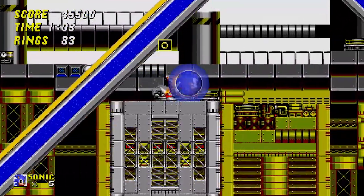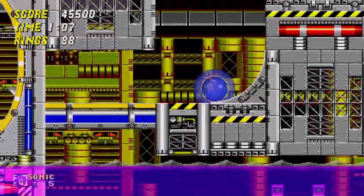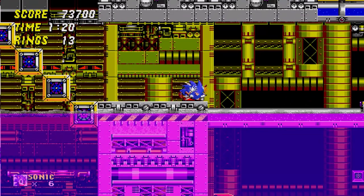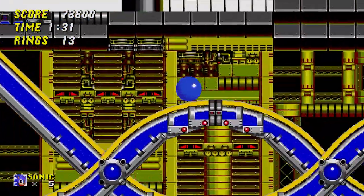This zone also marks the first experience of the dash panel, which helps Sonic gain even more tremendous speed when making contact. Act 2 features a long pool of pink chemicals in the lower section, which behaves the same as water, so it's best to avoid it as much as possible. Chemical Plant is a fun, speedy, straightforward level. Seeing the pink water below is just a little nerve-wracking.